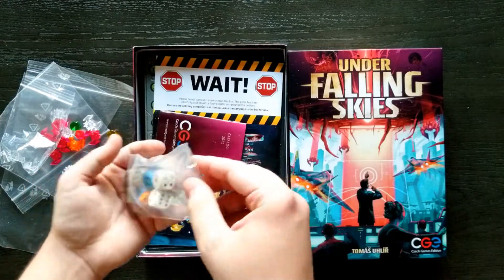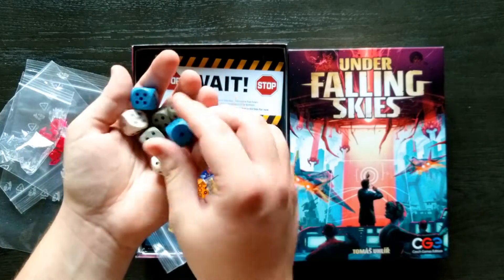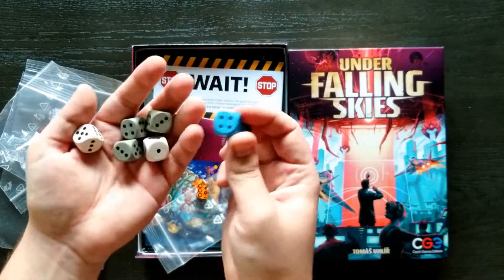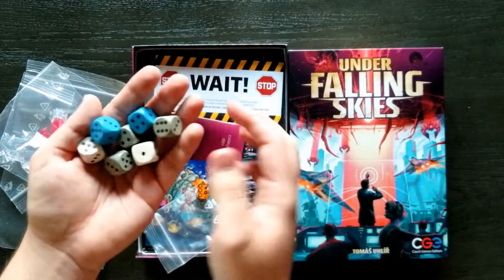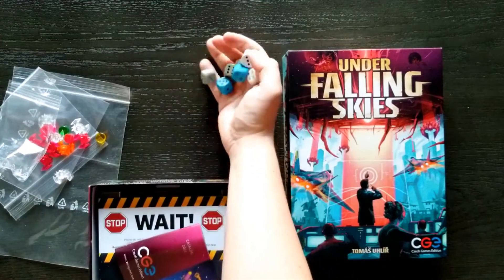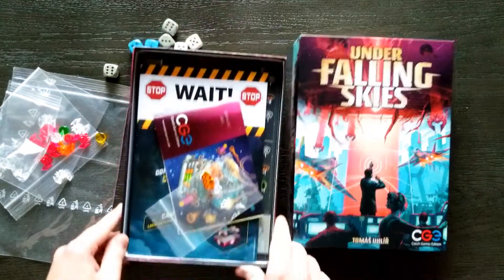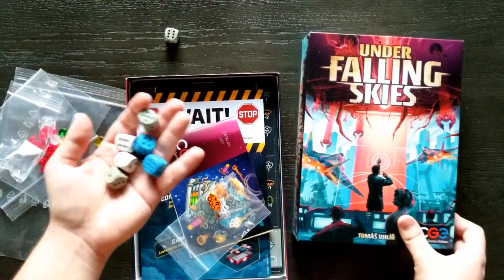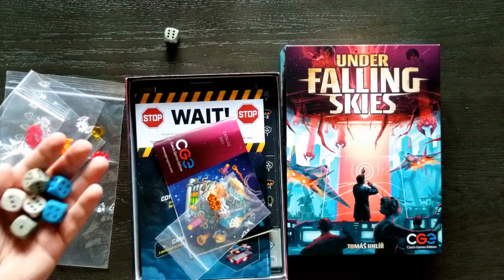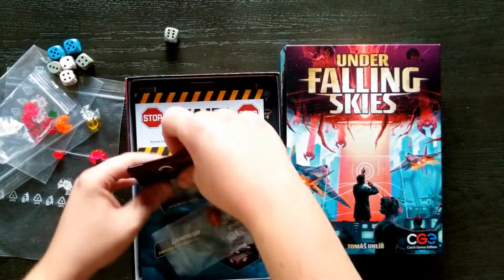We've got some dice — some wooden dice that we'll look at later. Just standard wooden D6s. We've got some blue, some gray, and some white. Love the sound of wooden dice. These are not as colorful as the previous components, but they don't stand out too much. They're good.